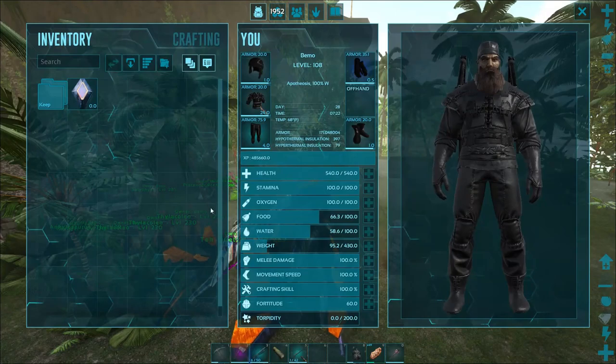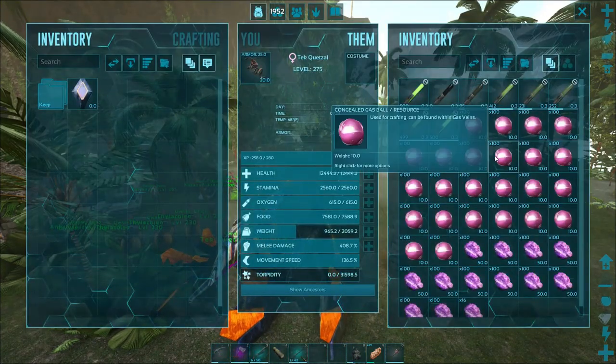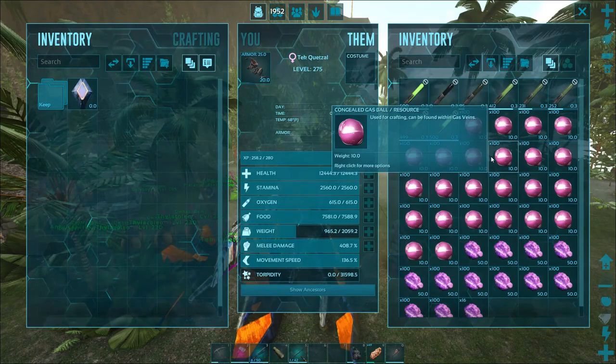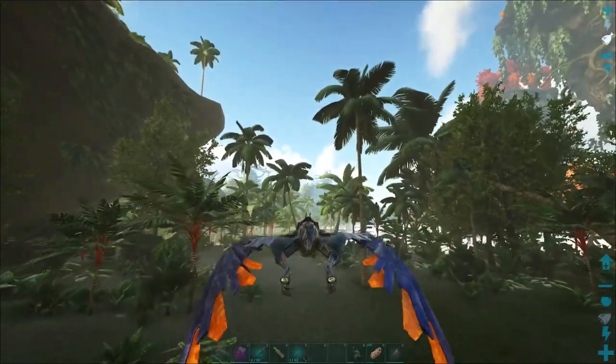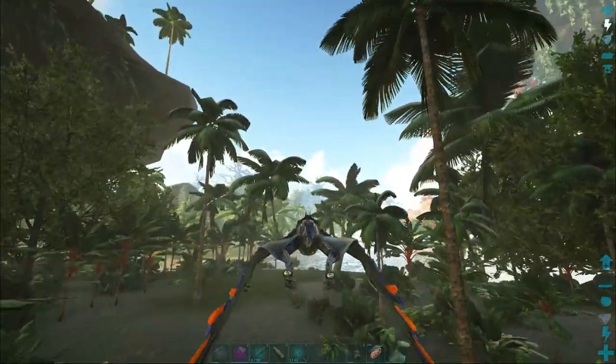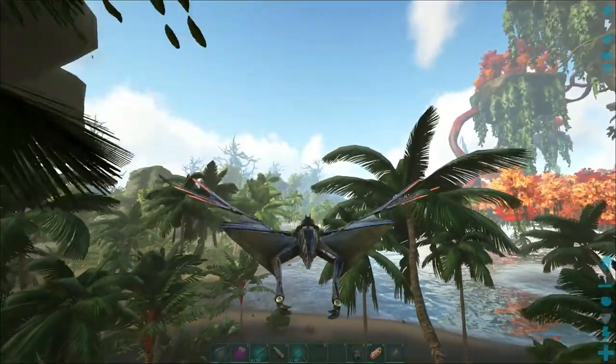I think we have everything we need - the only thing we're missing is crystals. We'll do the gas collector on the way back. Let's go ahead and hit up the Eldritch Isle and see what we can get for crystals. I think we need all the main flavors. We'll stop by the charge station on the way over there and take a look at what we need for sure.